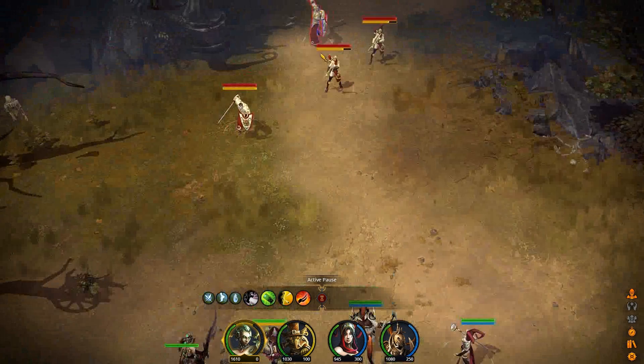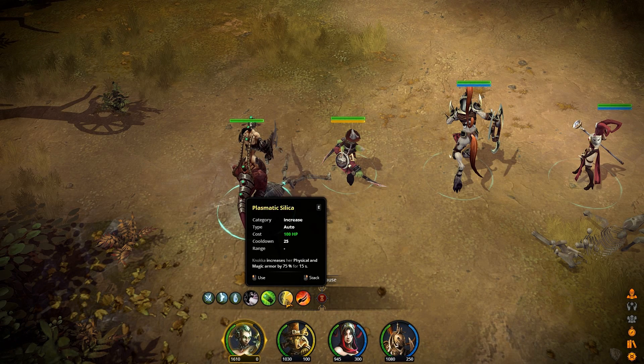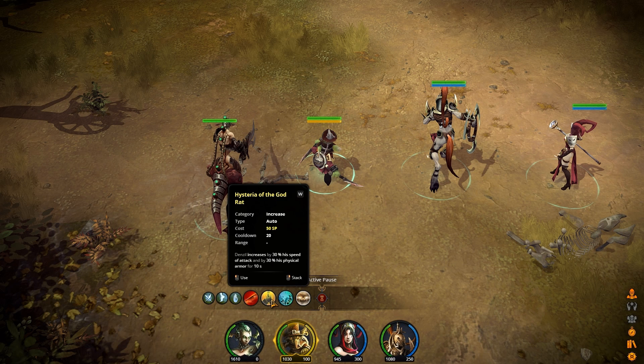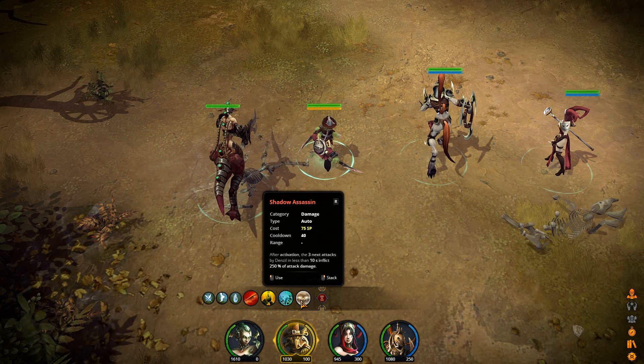Combat's happening right now as enemies came down to engage. You sacrifice HP in order to get your attacks off. The rogue has an energy-based system. I've got a bleed, an increase to attack speed, a debuff that removes a positive effect from an opponent, and then also an increase to damage for the next three attacks.